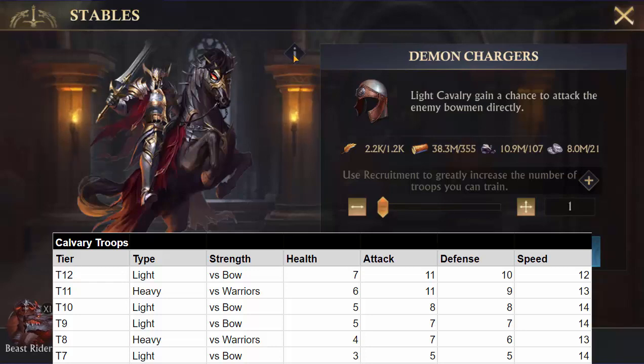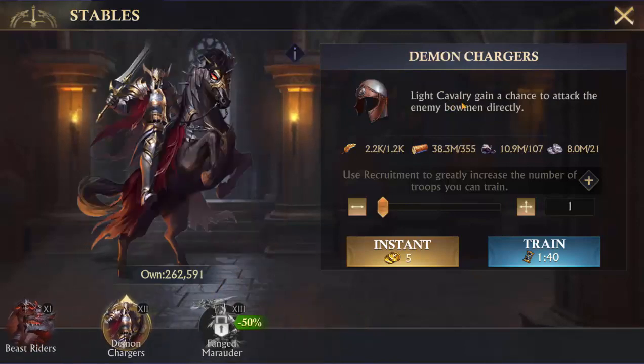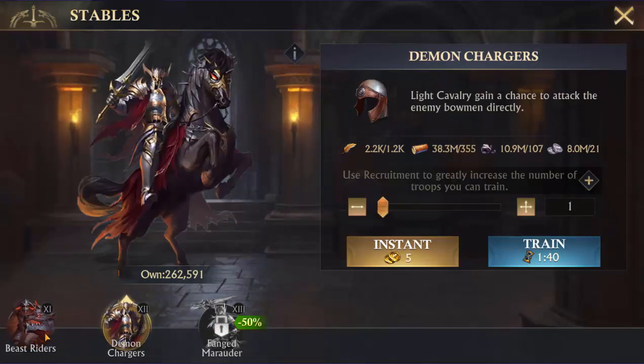The attack stats are almost the same between T12 and T11 cavalry. The difference you're going to get is in their bonus — the T11s are great against warriors, and the T12s are great against bowmen. The T12s can go in, hit those bowmen, and knock them down. Once that happens, you're not going to be taking very much damage and you should be able to win the fight.